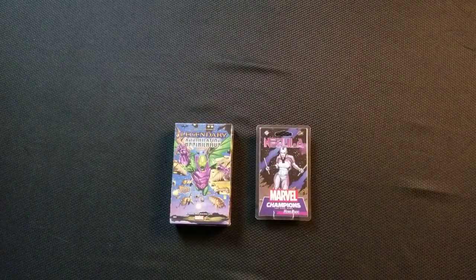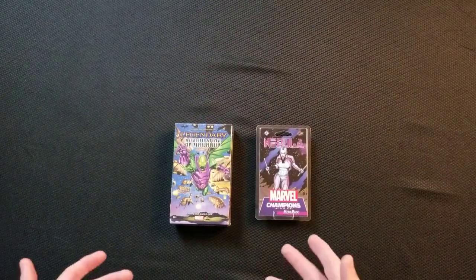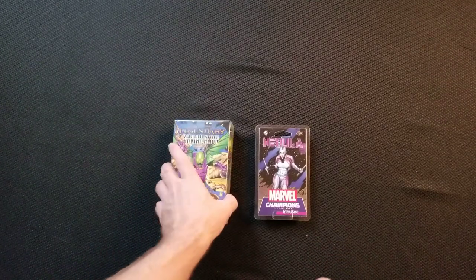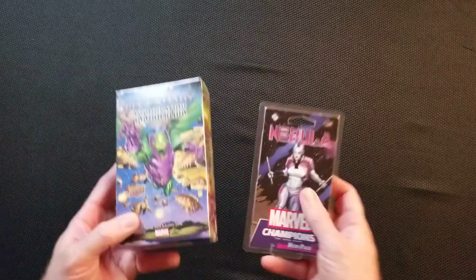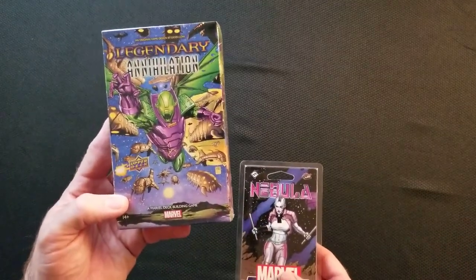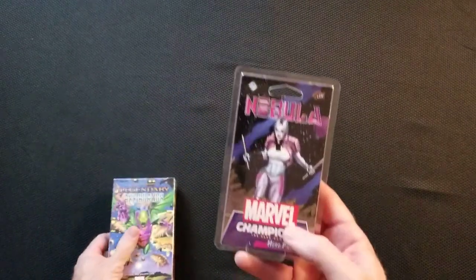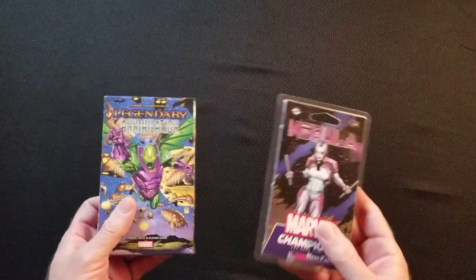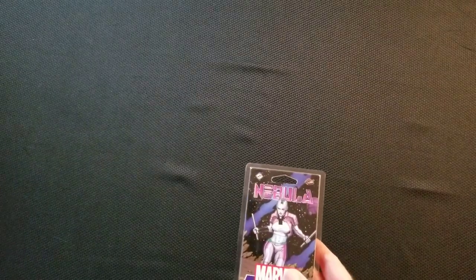Hello everybody, Steven here with Cardboard Coalition. Today I figured I'd give you a quick unboxing — what's in the box — for some of the new stuff that's come out. It's for two different games: Legendary Marvel Annihilation and Marvel Champions Hero Pack for Nebula. Let's go ahead and go through the Nebula one first and see what's in the pack.